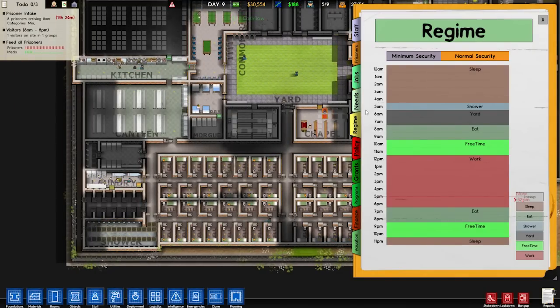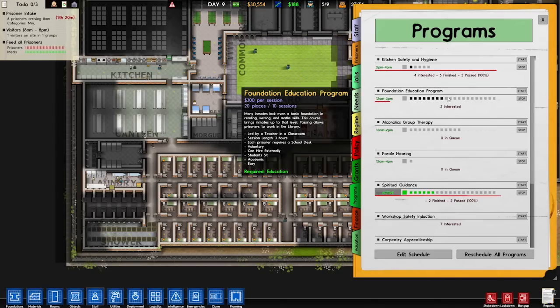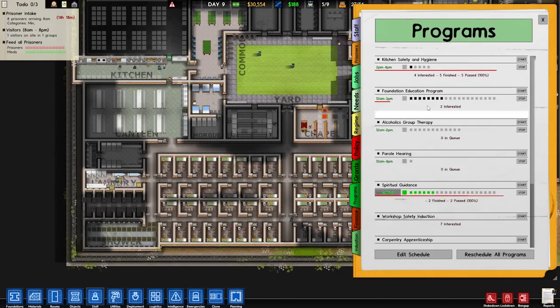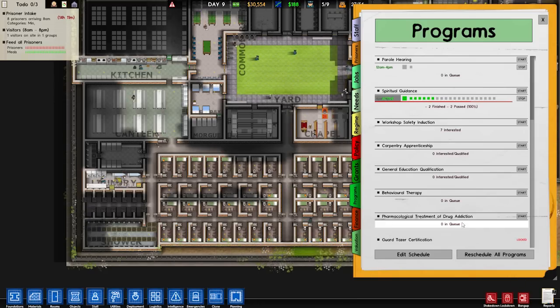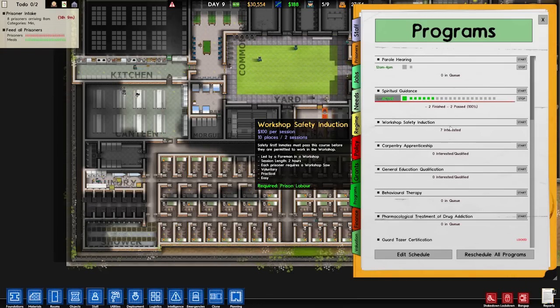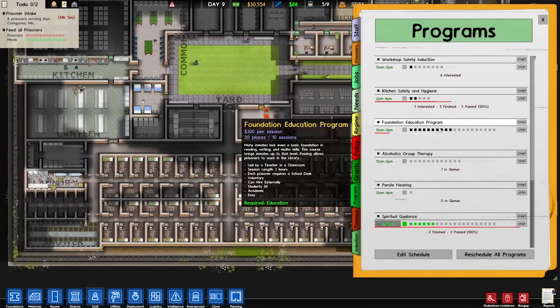The other thing we also need to work on is our programs a little bit, because I kind of just left them. Two interested, four interested, five finished, five passed. Good stuff guys. Guard taser certification — zero in queue. We haven't even done the workshop one for some reason. I don't know why I didn't start that. That was silly. Six of them are interested.